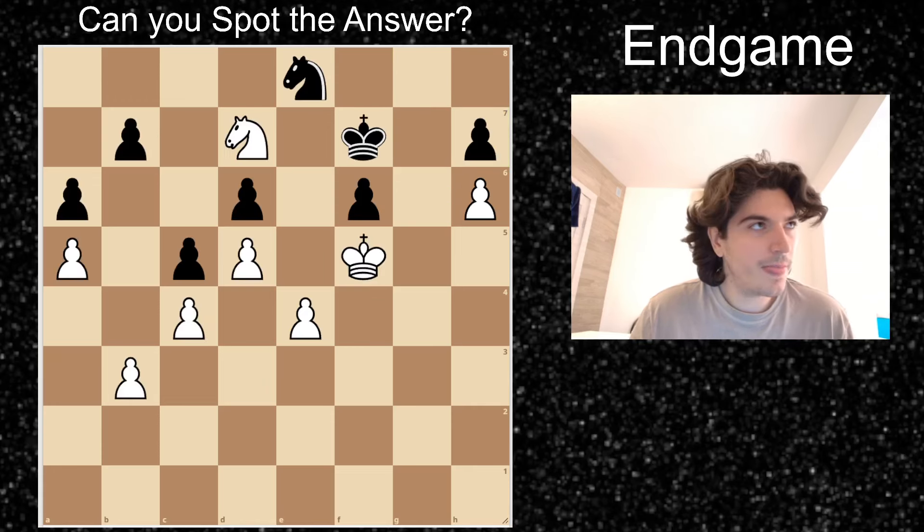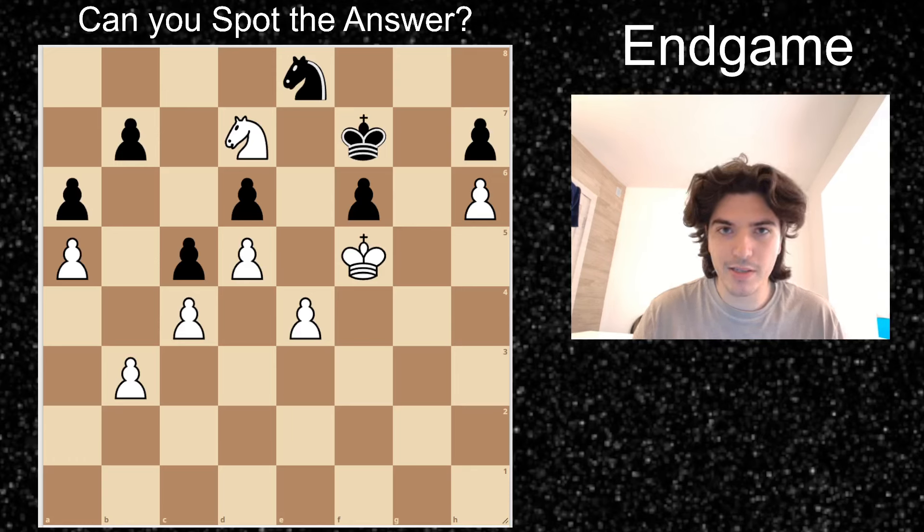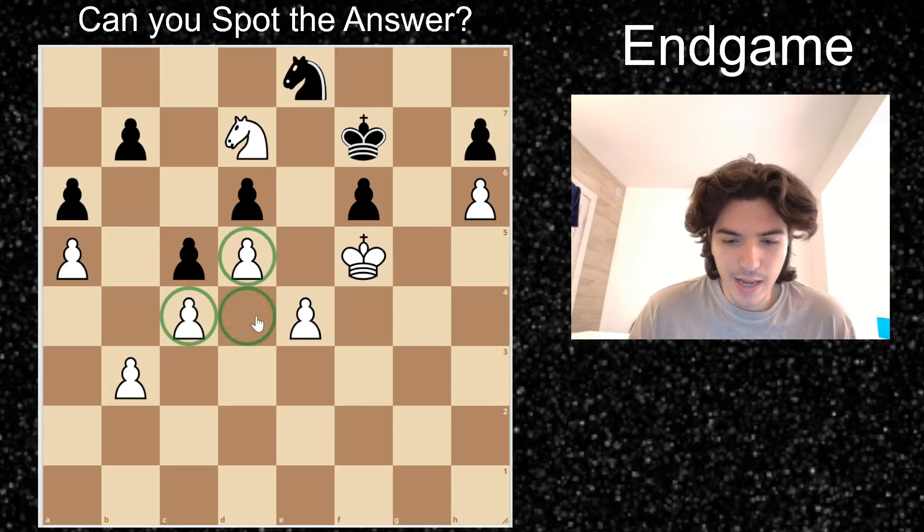Now puzzle number two. A GM once said: treat knight and pawn endgames as you do king and pawn endgames, because the similarities are apparent in the position. So why is white better here? He has the space advantage and his king is more up the board — it's more centralized.